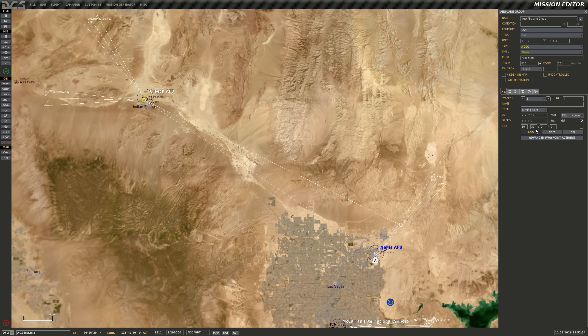Originally we were looking at 1620-something as the time on target at Creech, and now based on that new time for steer point 1 we're looking at 1639 — still a little earlier than the desired 1645. So I uncheck the speed box, check the ETA box, and go 1645 as the time on target. You can see that with times set up from steer point 1 to steer point 2, that's going to be 159 knots ground speed — so I have a lot of time to kill, but that will get you in the right ballpark.